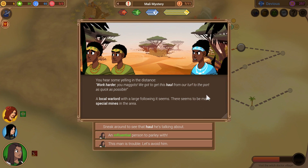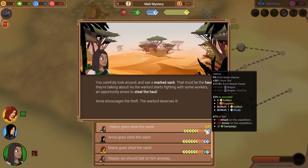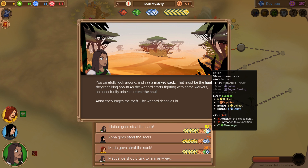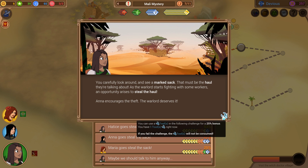Let's see if we can get some more supplies. 'Work harder, you maggots! We gotta get this haul from our turf to the port as quick as possible!' It's a local warlord with a large following — there seem to be many special mines in the area. Let's sneak around and see what he's talking about — I want a haul, I love hauls. You carefully look around and see a marked sack — that must be the haul he was talking about. As the warlord starts fighting with some workers, an opportunity arises to steal it. Now, I might tool this just because the payout here is so good. I'm not too worried about that penalty — the enemies in this area are very speech-focused, so losing armor is not that bad. But I really, really want all those tokens. I'm going to tool it — let's go for it. Remember, our goal is to get to 50.